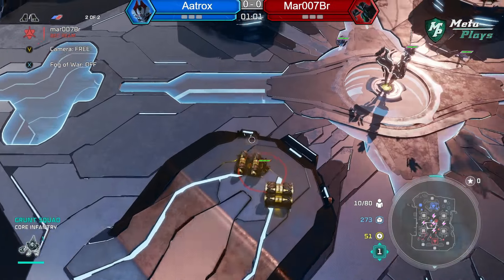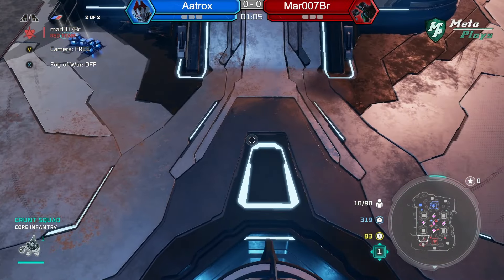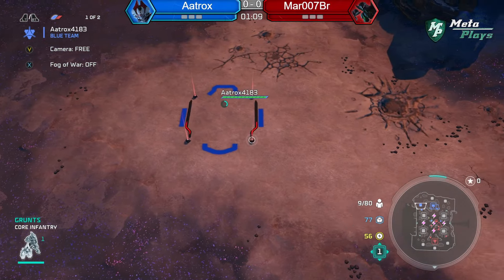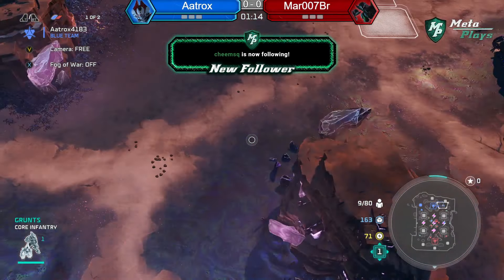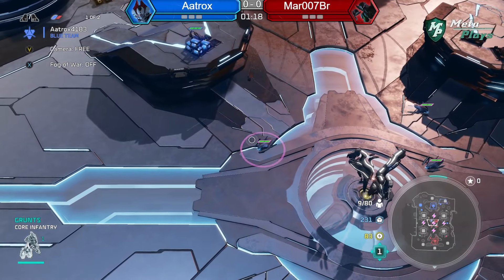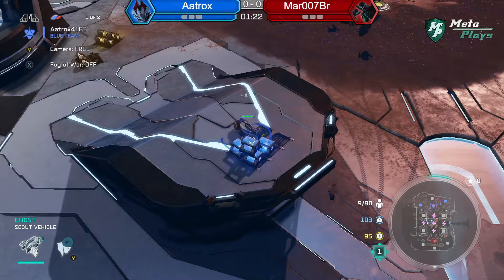Not really too much going on so far. AAtrox is already taking his minis — that's a really early mini at 50 seconds. I'm interested in what that is about. It could have just been in case we see any steals. Mar is doing okay — I thought he was gonna go try to steal a mini with a Skitter, that would have been interesting.